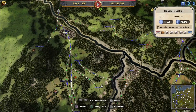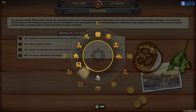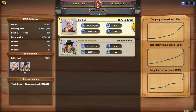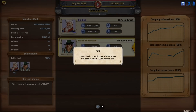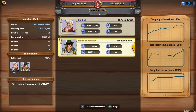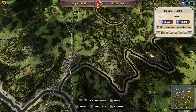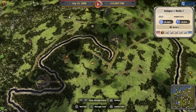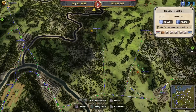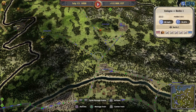We've almost completely maxed all those bits out and put most of our competitors out of business. France is still running though - look at his company value compared to ours. We need to unlock the Bavaria region before we can come along and demolish him. We're going to stockpile some cash and then just take him out in one single go - that's going to be the easiest way to deal with that.